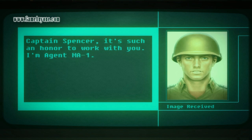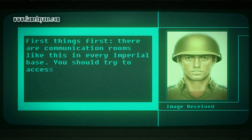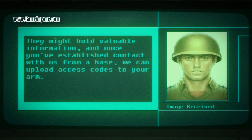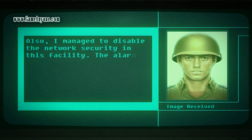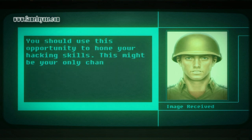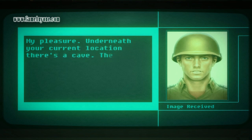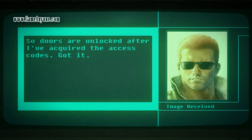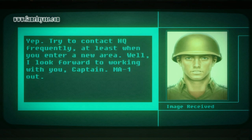Captain Spencer, it's such an honor to work with you. I'm Agent MA-1. So what have you got for me? First things first — there are communication rooms like this in every Imperial base. You should try to access them all. They might hold valuable information, and once you've established contact with us from a base, we can upload access codes to your arm so you can open doors that were previously locked. Also, I managed to disable the network security in this facility — the alarm won't go off even if you fail when you try to hack their network. You should use this opportunity to hone your hacking skills. Doors are unlocked after you've acquired the access codes. Try to contact HQ frequently, at least when you enter a new area. MA-1 out.